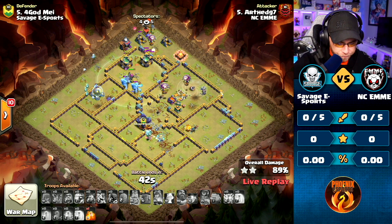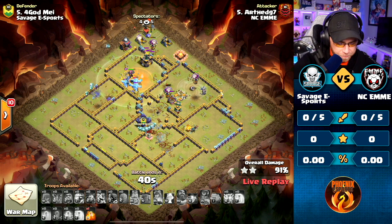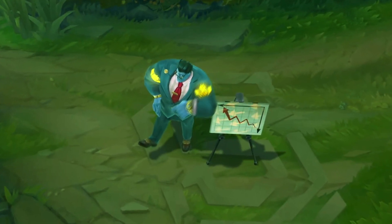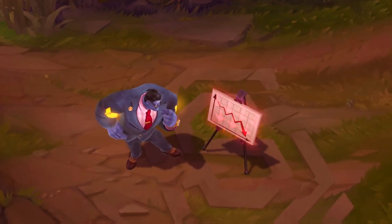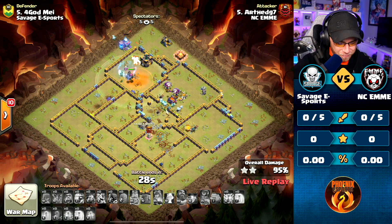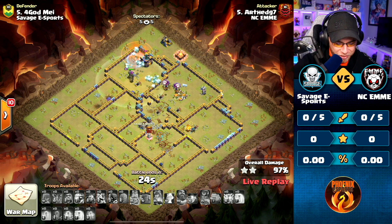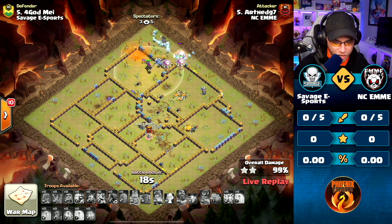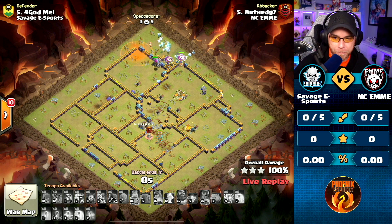Balloons are thinning out, though. Tornado trap found. It's like this army just slowed way down - it was going super fast for a second there and now it's kind of crawling. Ice Golem's popping, kind of distracting everything, but he has the time. And our first attack from EMME is going to be a triple - just kind of slowed down a little bit there.